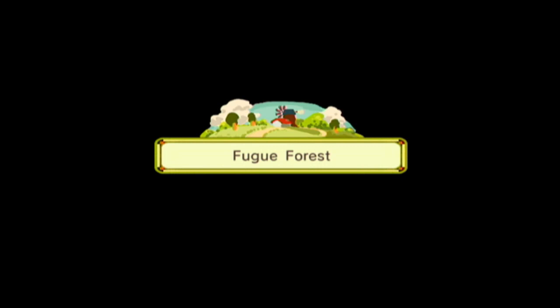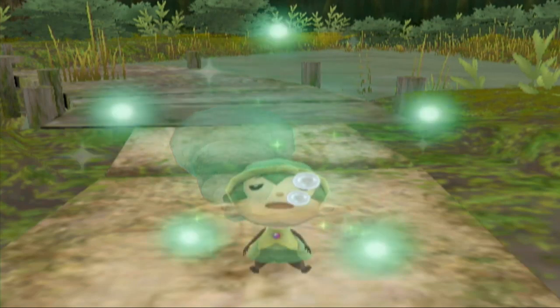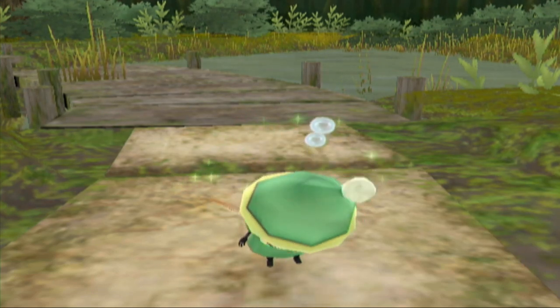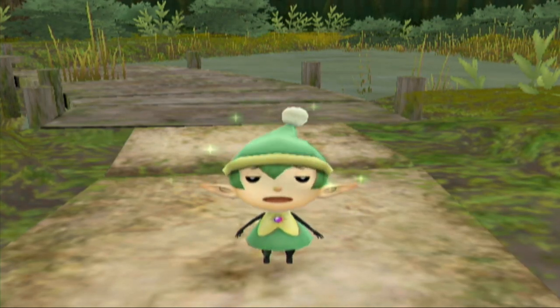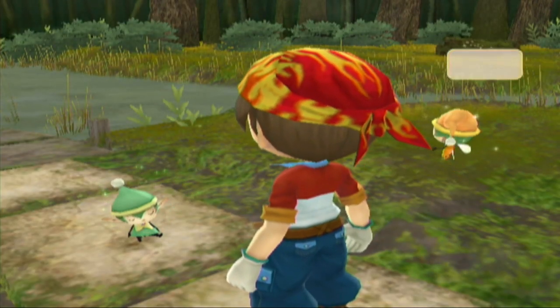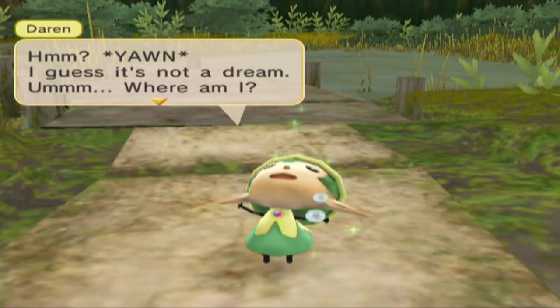Also, I would befriend the witch princess, but it's kind of a long walk to get to her, and unfortunately we don't really have any way to fast travel yet. Also, with a new bell we get a new sprite — a very sleepy looking sprite. I like Darin. I don't know why. Maybe it's because green is my favorite color.